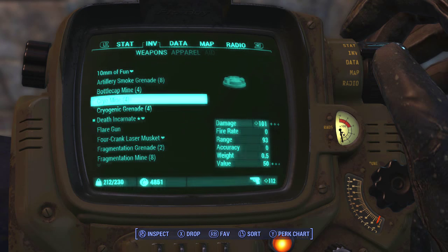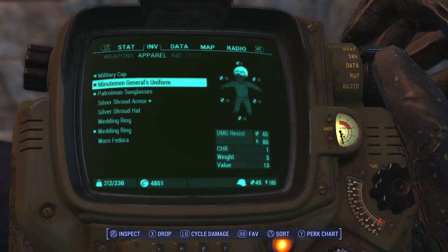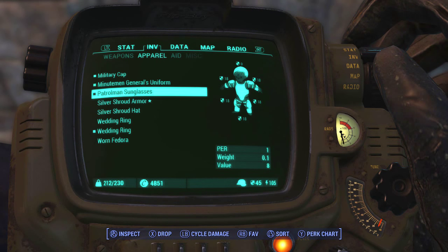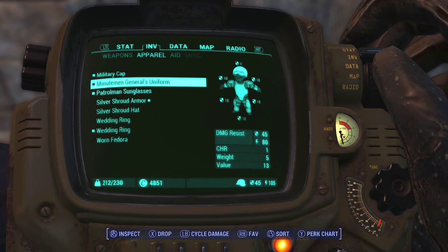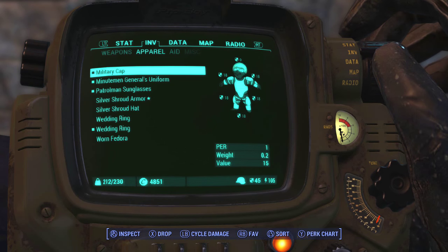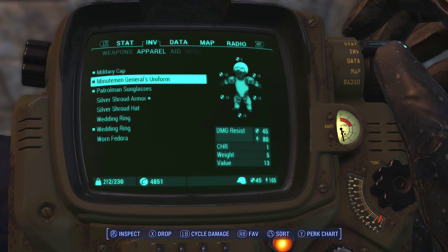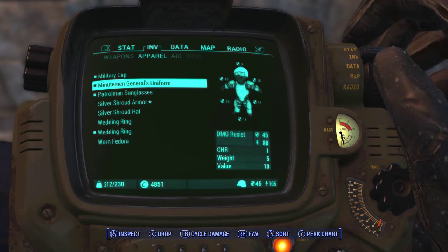Let's get into the weapons now — I'm going to try to make this as short as possible. Here we have my stuff that I wear: patrolman sunglasses, military Minutemen generals uniform, which you can get by doing the Minutemen quest line, and the military cap. I just like this uniform, that's why I wear it instead of wearing the five pieces of armor with an undersuit or whatever.